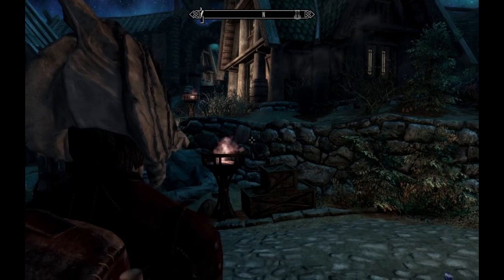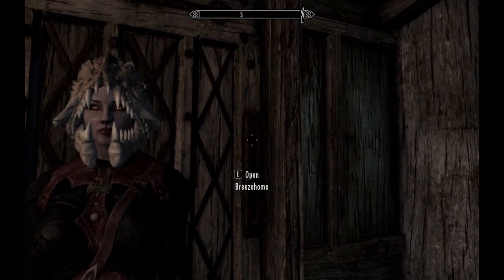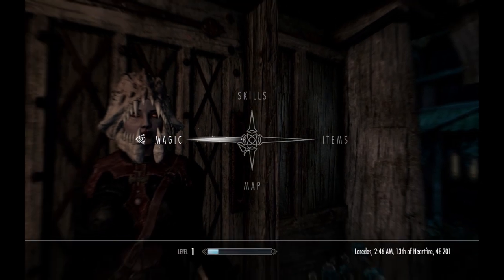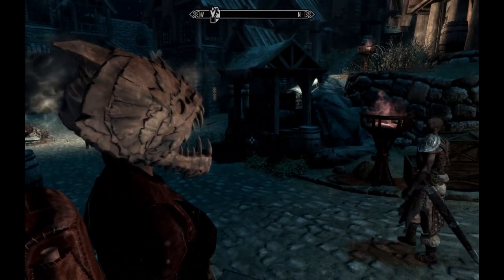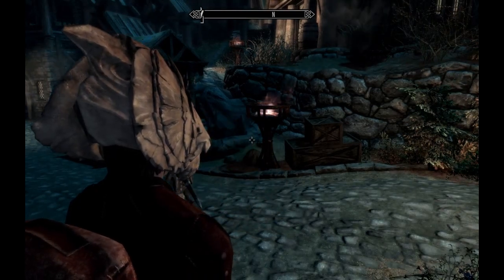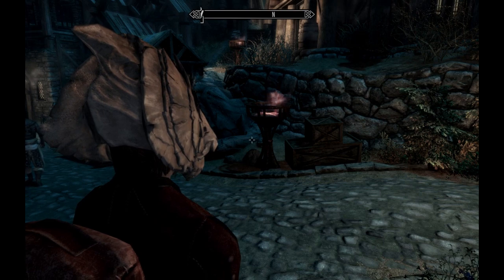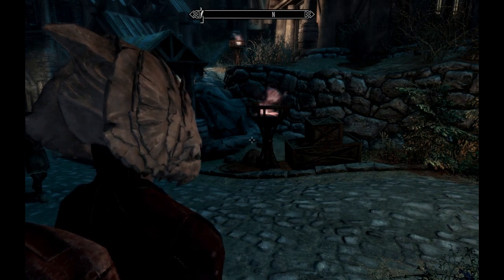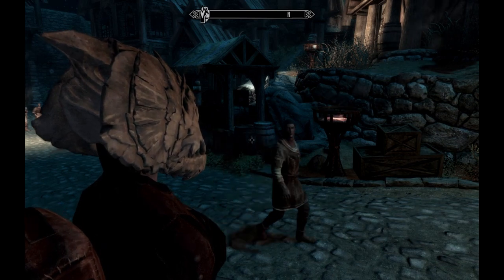We are outside Breeze's home with our level 1 Breton vampire, and we're going to go on the mission to get yellow mountain flower, which is really important for our alchemy potions because it allows us to build really strong fortified restoration.